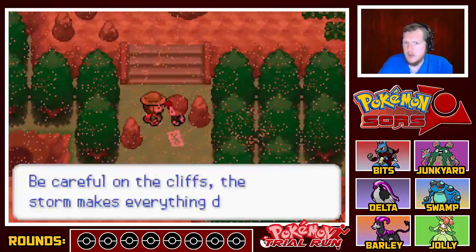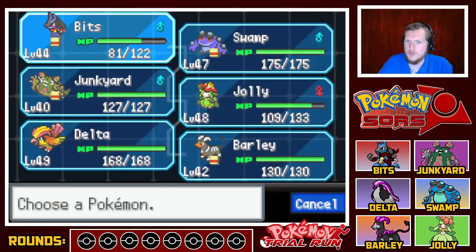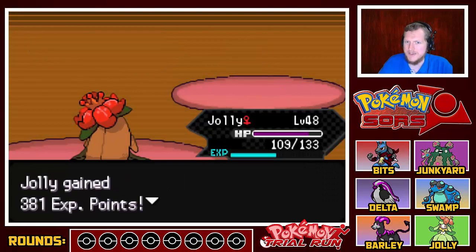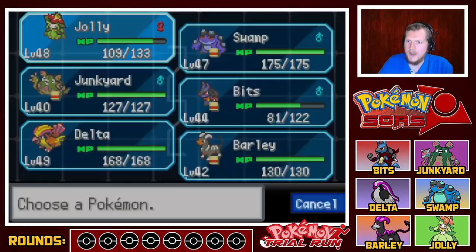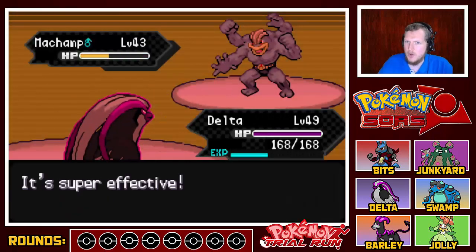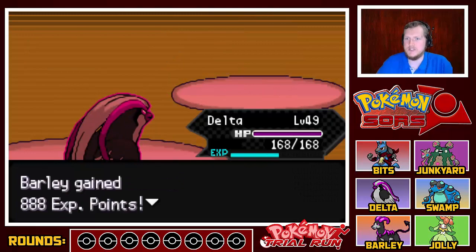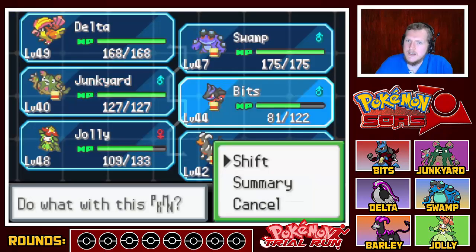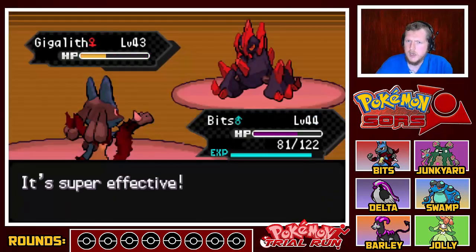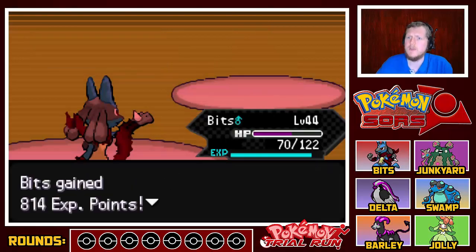Why is there so many trainers on this route? So many non-important trainers that I would like to super speed through. That's the whole point — to super speed through the non-important trainers and then fight the actual important trainers. Gigalith — Bits, you can deal with a Gigalith. And another spear should kill. There we go.